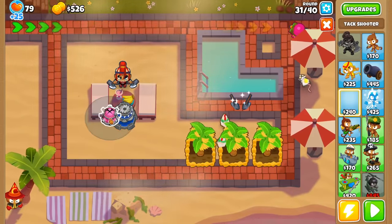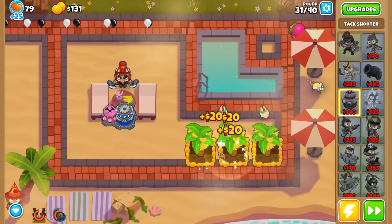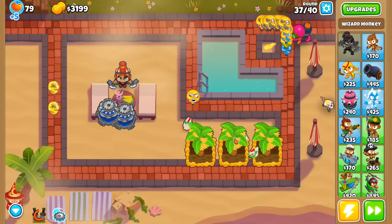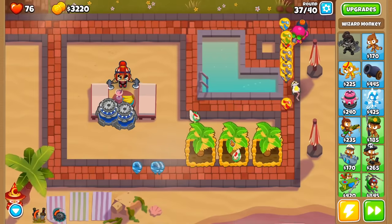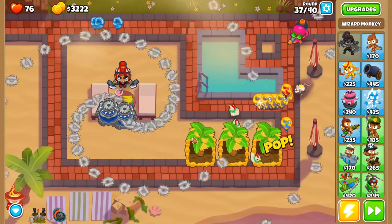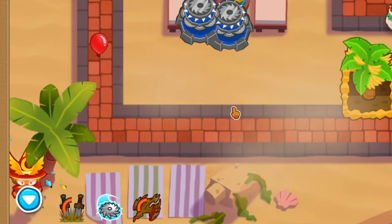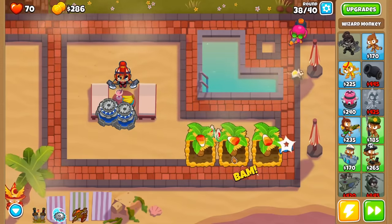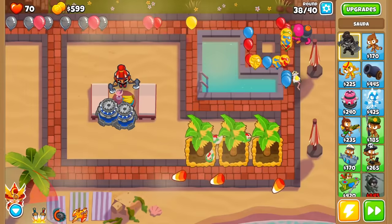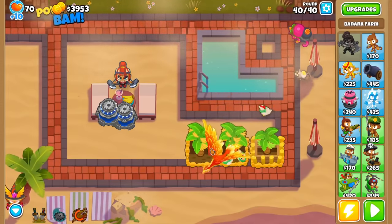Luckily, spamming this ability in combination with the occasional Sword Leap was enough to get 3 farms up and running before having to start another Maelstrom to handle the mid-30s. Even after getting this one up, I leaked a few more times due to leads and camos, though if I had just gotten a 3-0-0 sub up, I think I could have avoided some of those leaks. After the second Maelstrom, I knew we needed additional ceramic and MOAB popping power, so I got a 0-4-2 wizard in the very bottom left of the screen. I used a palm tree to block all of its vision so it would never attack bloons on its own, and I had a Pocket Phoenix to call upon whenever times were getting tough. With this, we easily took down the round 40 MOAB and continued on to freeplay.